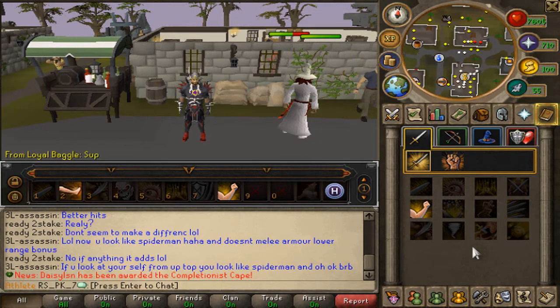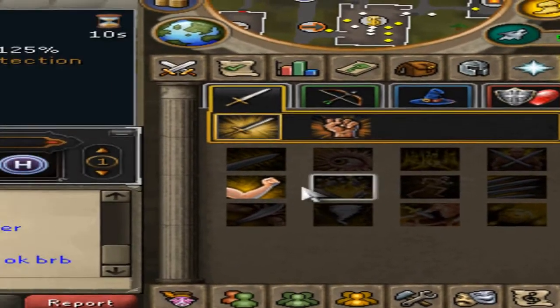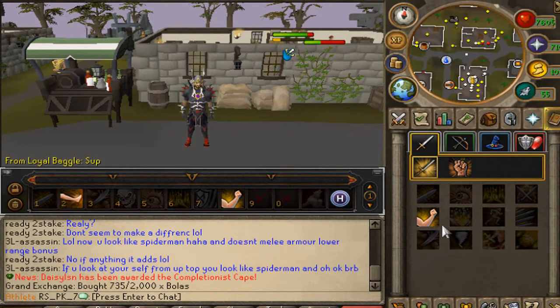The second thing is that there are a lot of different abilities to choose from. Depending on what style of attack you are using, drag the ability to your action bar. Once you have done that, go ahead and try to attack something. While attacking something, press the hotkey that you have bound to the ability, or simply click it, like this.